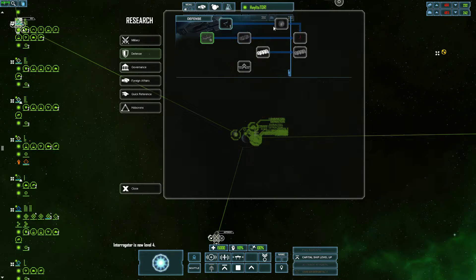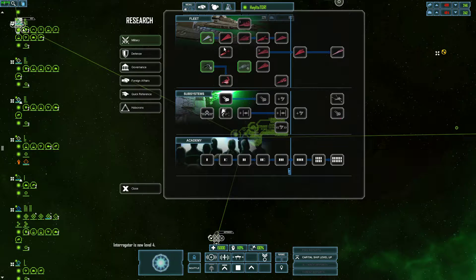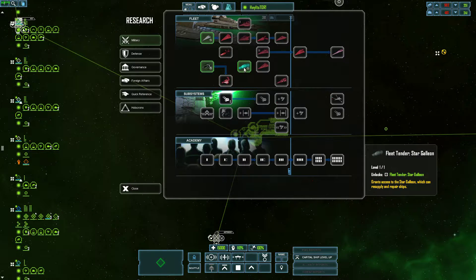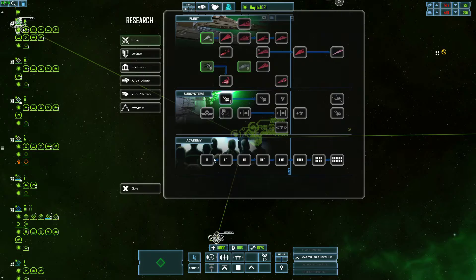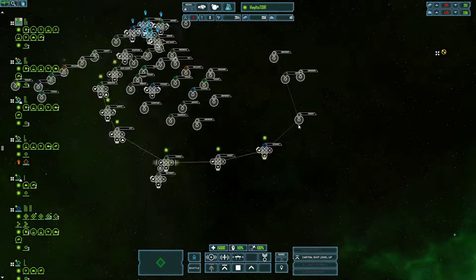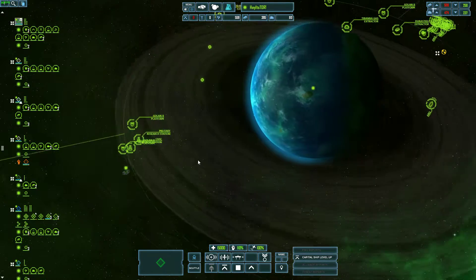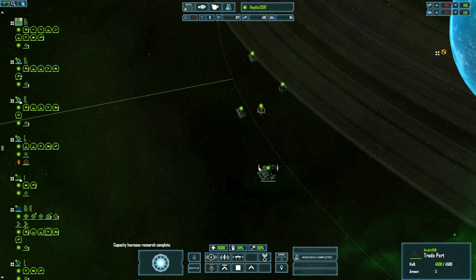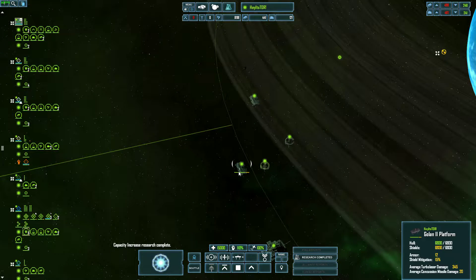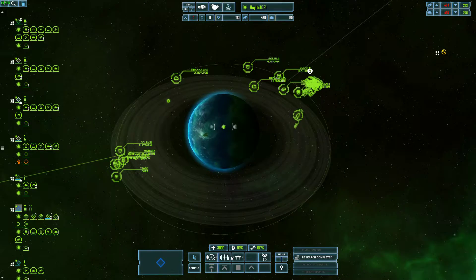In my defense tree — planetary mega EM — I can't really read that, but it allows whatever this is to install a giant laser on the planet's surface which fires every sixty seconds at up to two enemy ships, and it can throw off their targeting system. That will be useful.